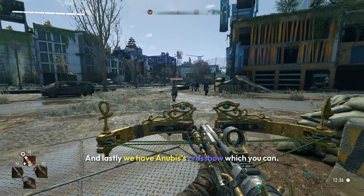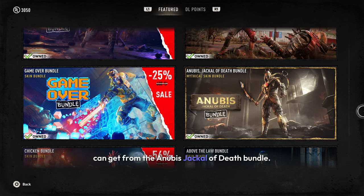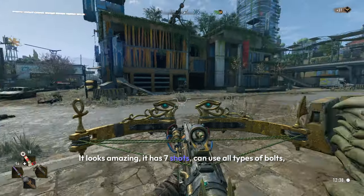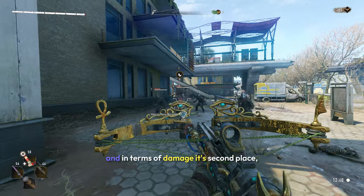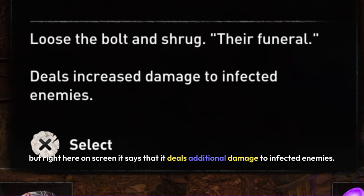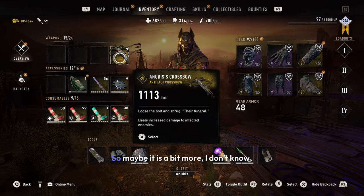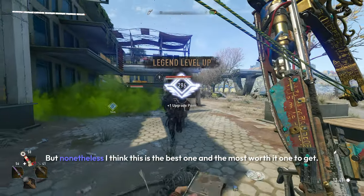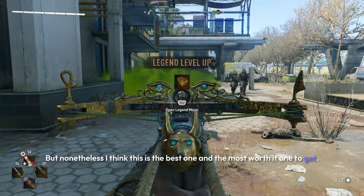Lastly we have Anubis's crossbow, which you can get from the Anubis Jackal of Death bundle. In my opinion this is one of the best — it looks amazing, has seven shots, and can use all types of bolts. In terms of damage it's second place, but it says on screen that it deals additional damage to infected enemies, so it may actually be even stronger. Nonetheless, I think this is the best and most worth-it crossbow to get.